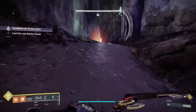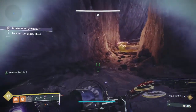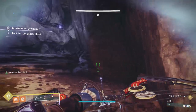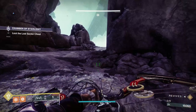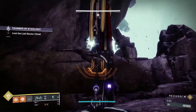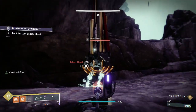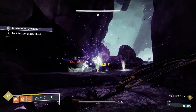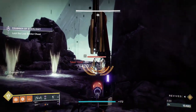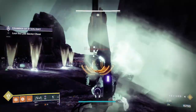This next room is the definition of being overwhelmed by arseholes. First of all, we've got an unstoppable phalanx and we've got an overloaded enemy as well. Then once we kill them, we have another wave. So let's deal with these guys first. You can see the thrall appear first of all. It would be nice if they dropped a bit more heavy ammo. Lots of attrition wells though.